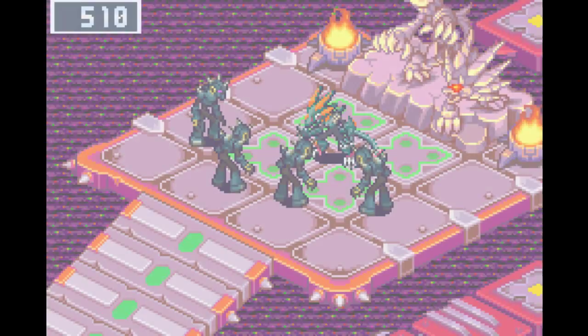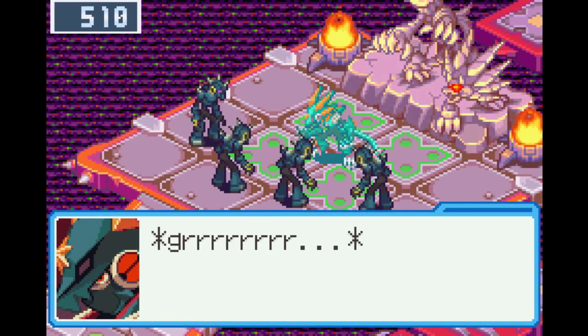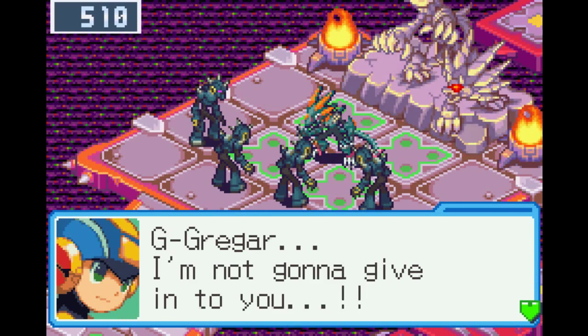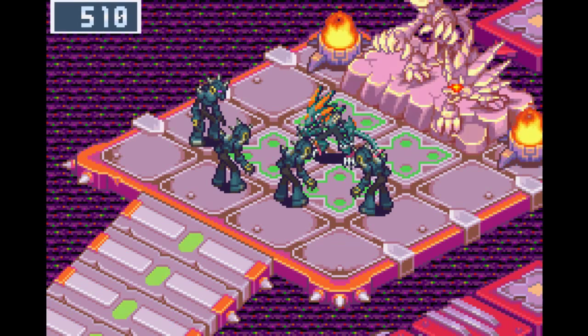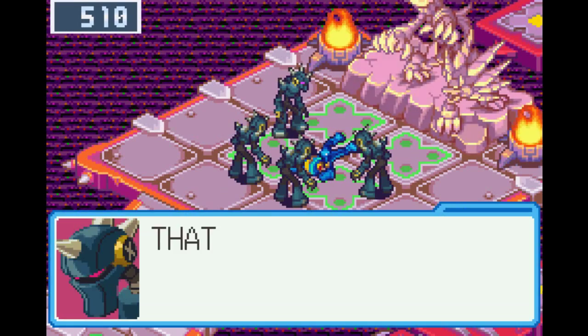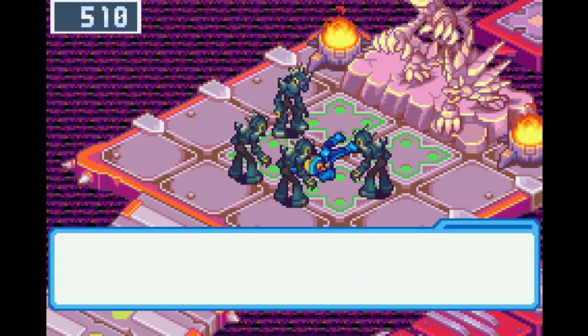Gregar is back in cutscene form! Mega Man declares he won't give in to Gregar. Then Lan calls out trying to wake him up, and realizes he's got to save him.